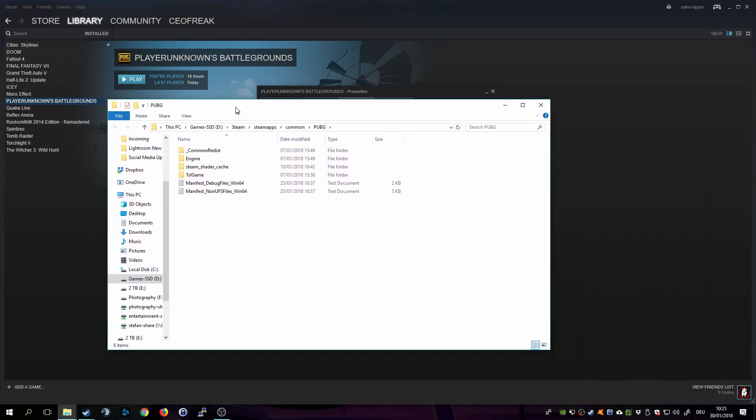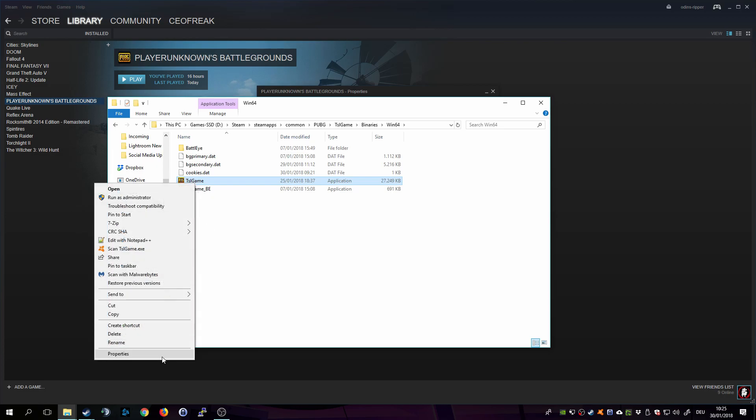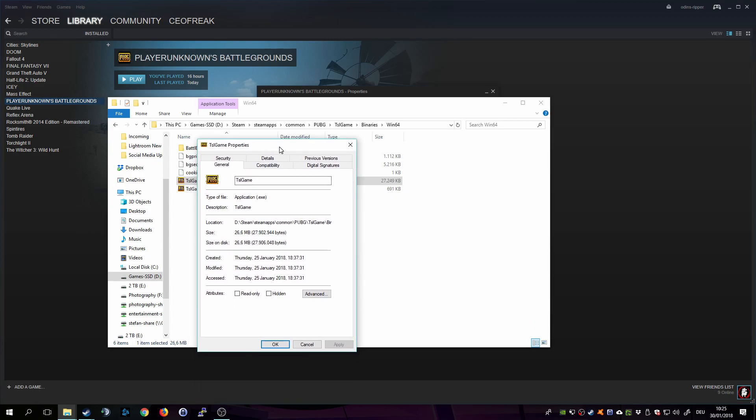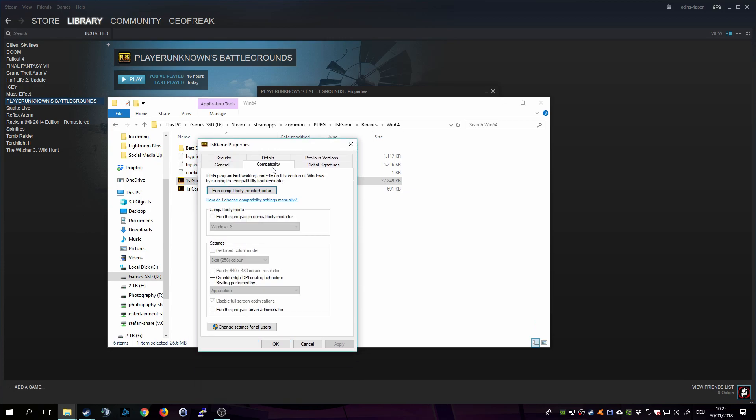Let me pull that up here. Then you are in the PUBG folder in Steam, and you want to click on the TSI Game or TSL Game folder, then on Binaries, then Win64. Right-click the TSL or TSI game executable and click on Properties, then click on the Compatibility tab.